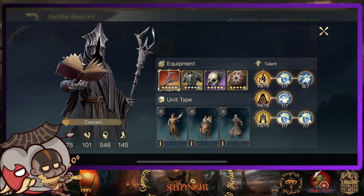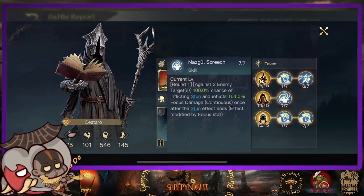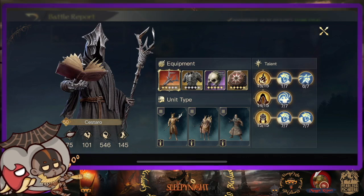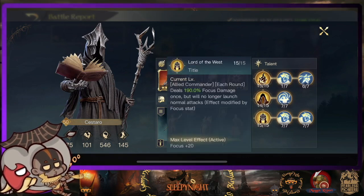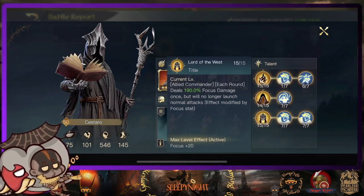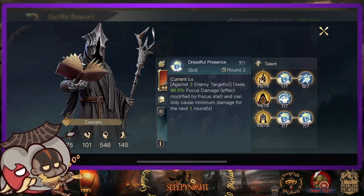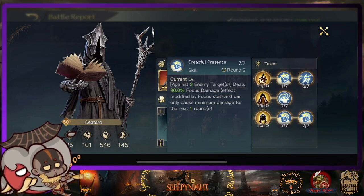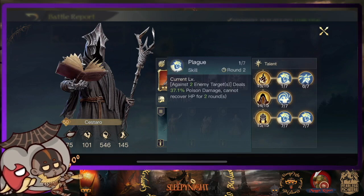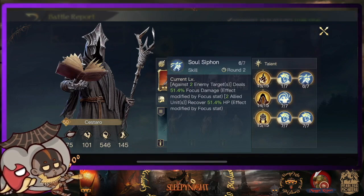Let's move on to the skills. This one is Ring Wrath — that is pretty much maximum stun. If you guys don't know Ring Wrath, I don't know if you should continue to play Evil Lord of the West. Ladies and gentlemen, Allies Commander: each round deal 190 focus damage but will no longer launch normal attack. Spell Seeker increases focus. Plague — this is anti-heal. And then Soul Siphon, which is basically a heal.